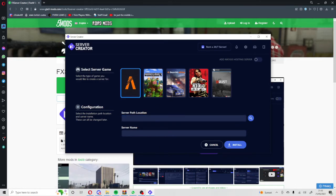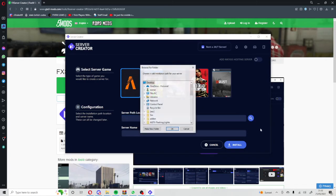You can also do Minecraft, BeamNG, Red Dead Redemption, and others. But for the sake of this tutorial, just select FiveM. I'm going to put mine in 'This PC' under my YouTube stuff folder.